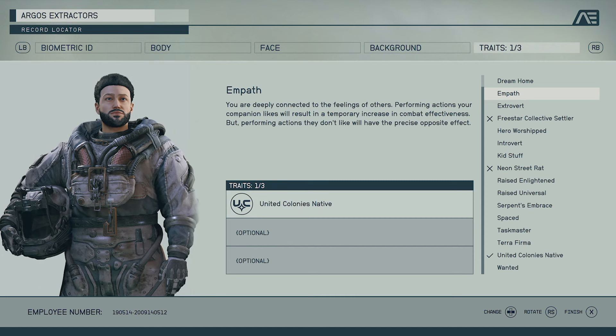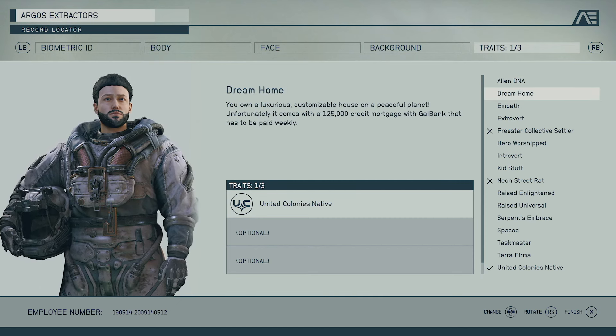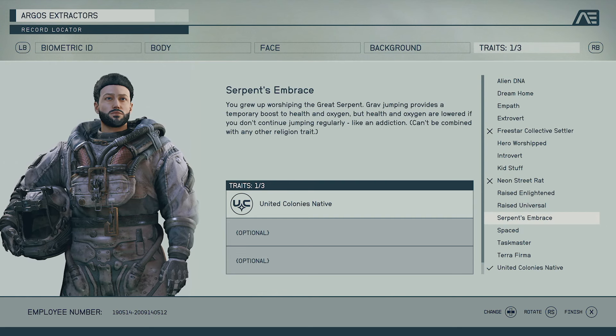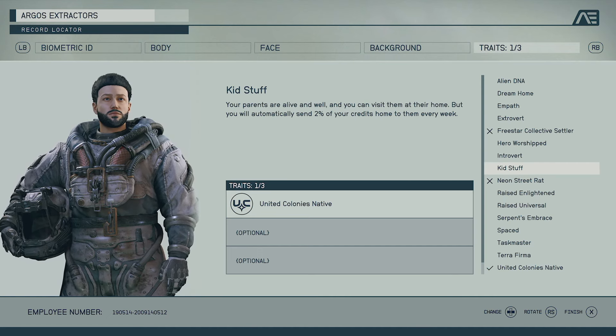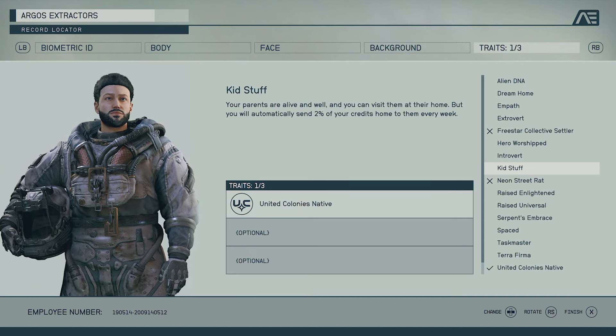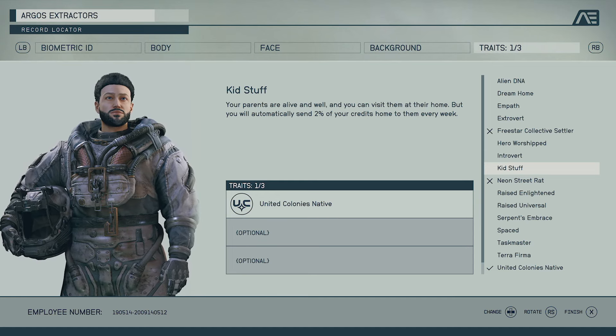Traits mostly add roleplay flavor that crops up in conversations or faction interactions. Kid Stuff gives you parents, and there are some interesting roleplay quest lines that happen with them — quite fun. Just bear in mind that all traits have pros and cons and add a bit of extra flavor to your playthrough.